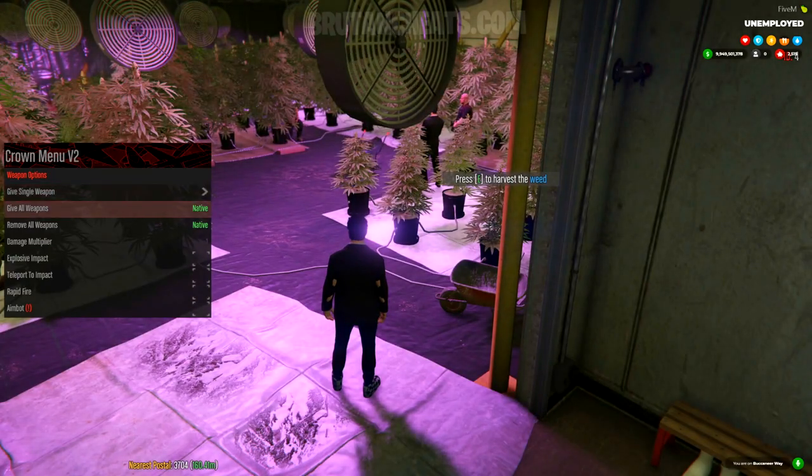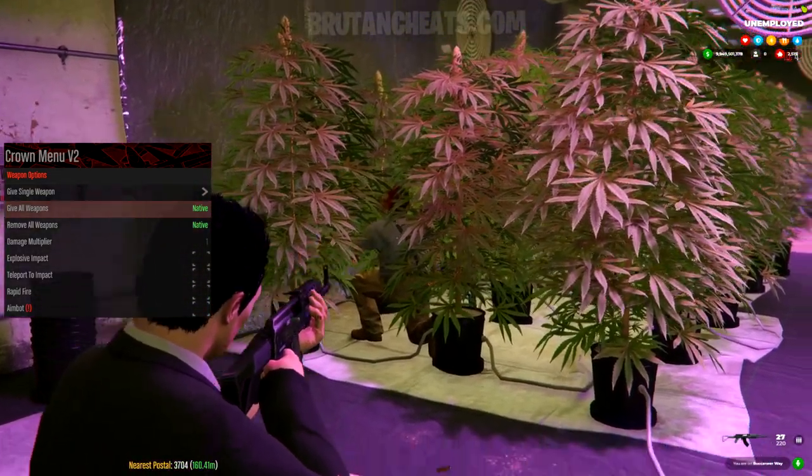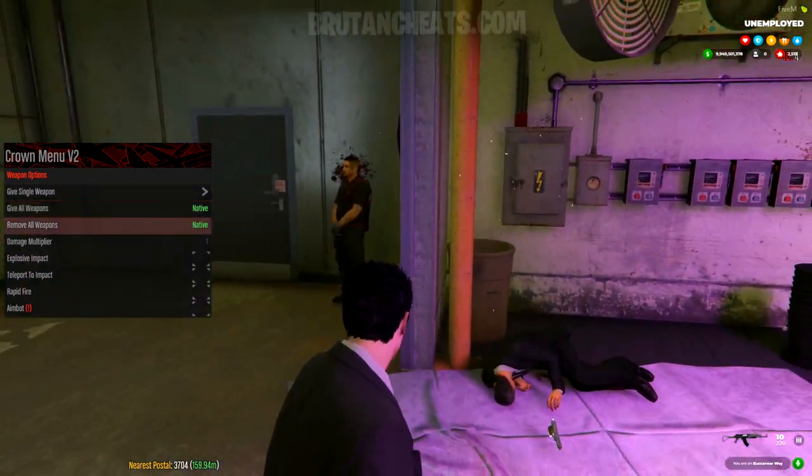Weapon menu — from here we can spawn some weapons. Let me get our weapons right now. Now as you can see I have every single weapon. We also have damage multiplier, explosive impact, teleport to impact, rapid fire, and aim bots.